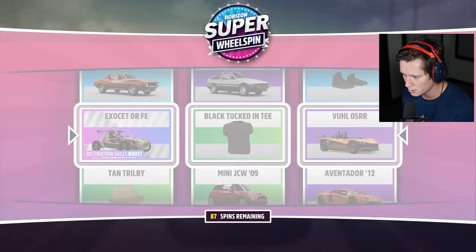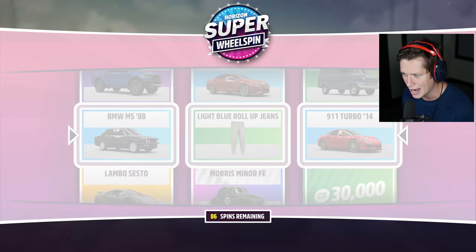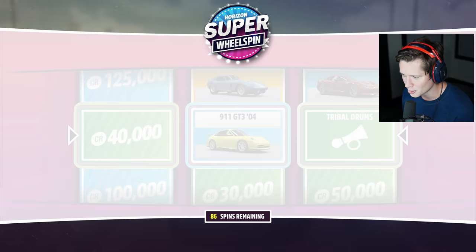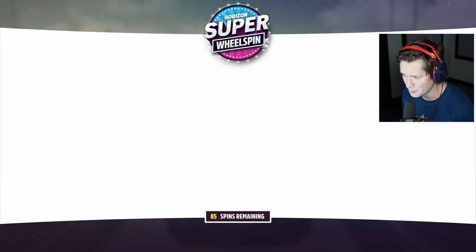Gonna send this thing — nice little Gran Turismo. All right, we've got 10 left. 200K, 175K, and an Audi Quattro. It's crazy — we have so many cars already and we're still getting so many new ones. A lot of these aren't even duplicates. I was curious how many wheel spin episodes we were going to end up doing. We've got quite a few to go.